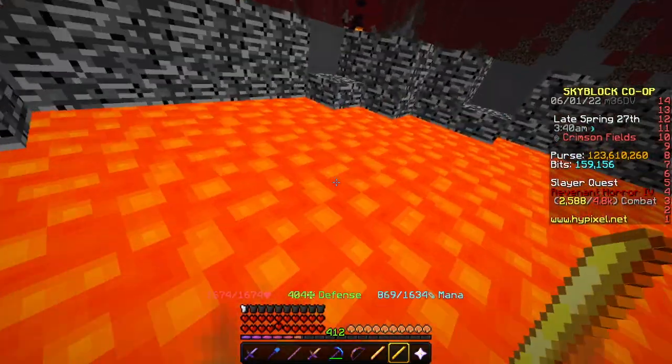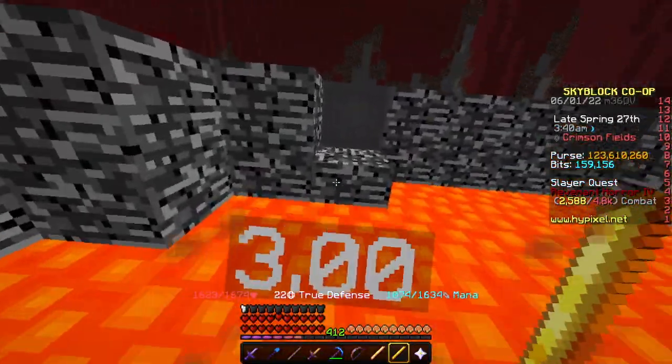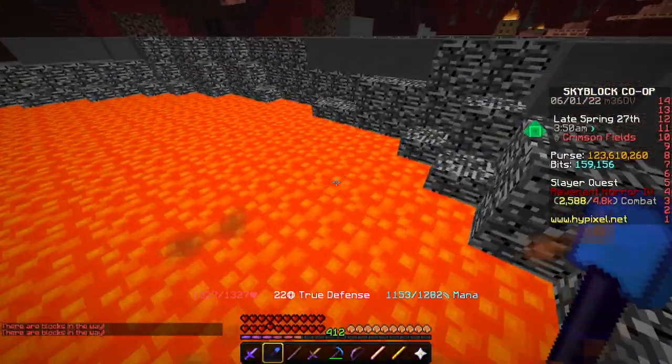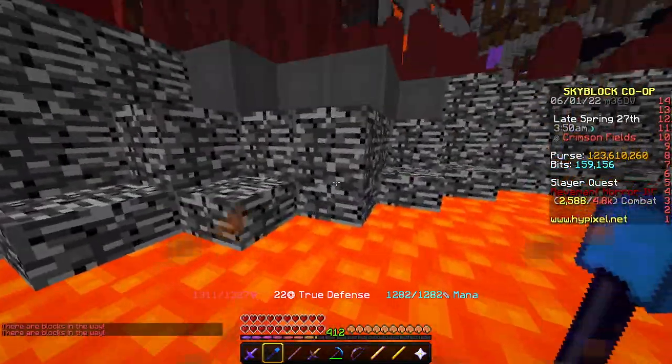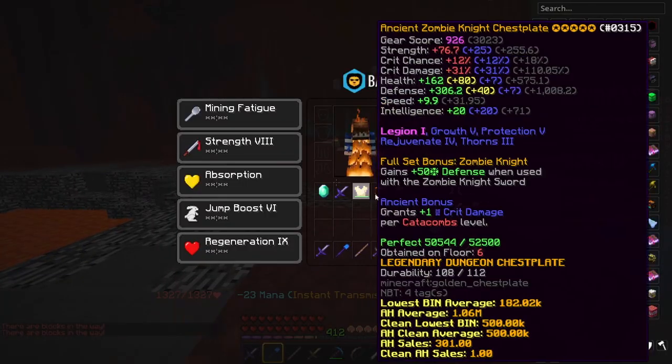The burning damage you take from lava is also the exact same. I'm losing about 1.5 to 2 hearts going back up to full health 100% of the time. If I take it off and go in lava, it's the exact same thing — I'm losing virtually the exact same amount of hearts. So, ember armor just does not work. It doesn't do anything.